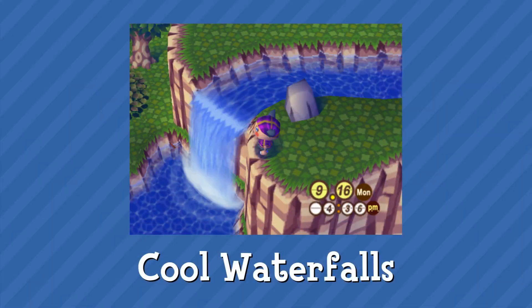The first one is Cool Waterfalls from the GameCube version. The GameCube version of Animal Crossing had some really cool map features and most of them are going to be appearing in this video. I couldn't find too many for Wild World, or City Folk, or New Leaf — GameCube tends to have the best maps. This is an example of a really cool waterfall that is facing to the side. You really can't get this in any other Animal Crossing game. It's such a unique view that you can stand on the cliff and watch the water flowing down like this — simple things like this that I really enjoy, just having a nice view to look at.